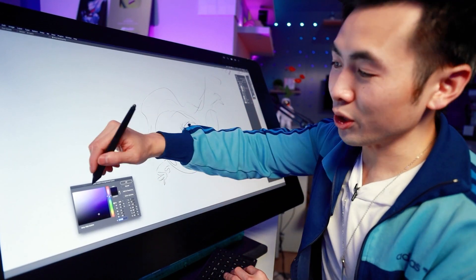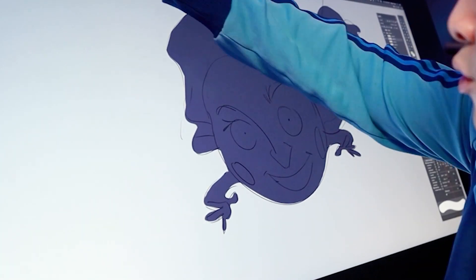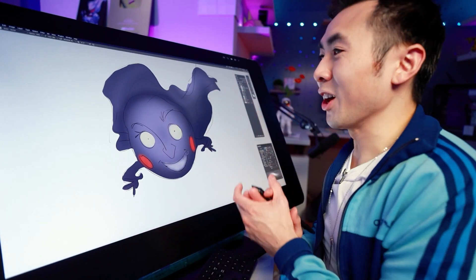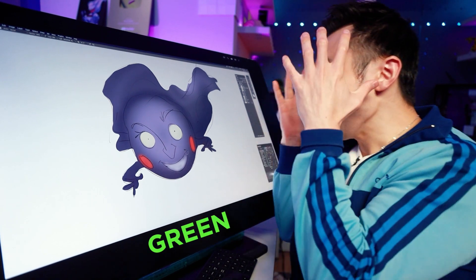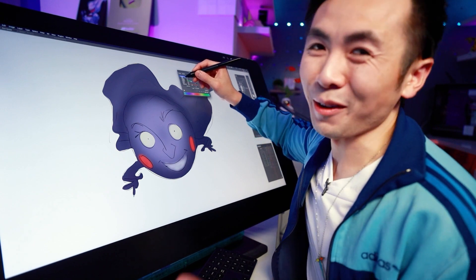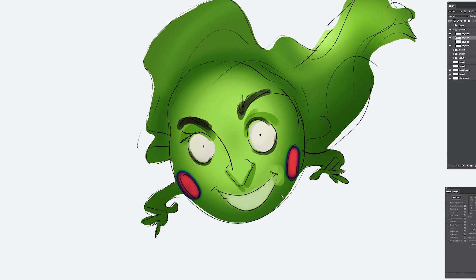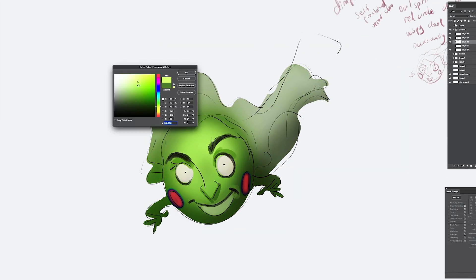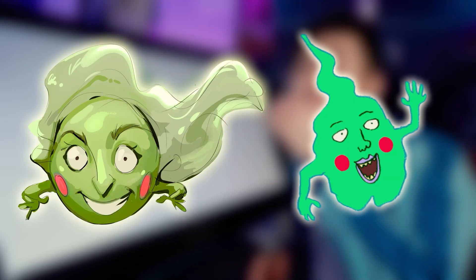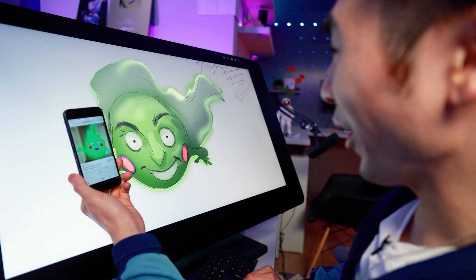Evil spirit is usually kind of a darker, maybe purple or blue. I still have my question — what color is it? He is green. Oh my gosh, he's green? Dang, that's a beautiful question. Oh! What the — ew! What the hell?